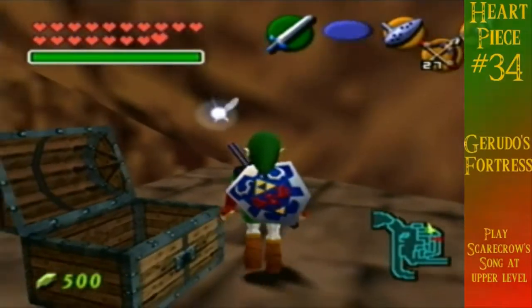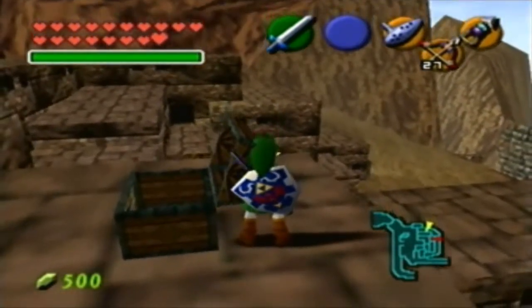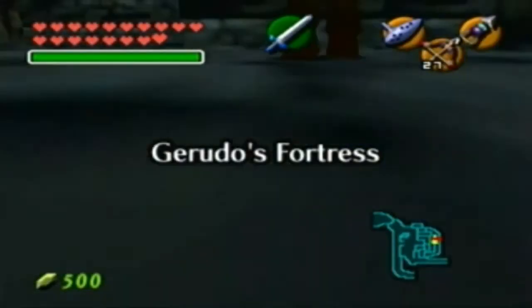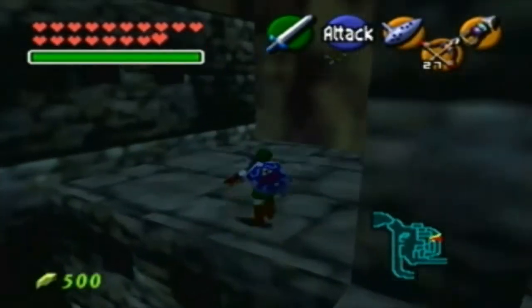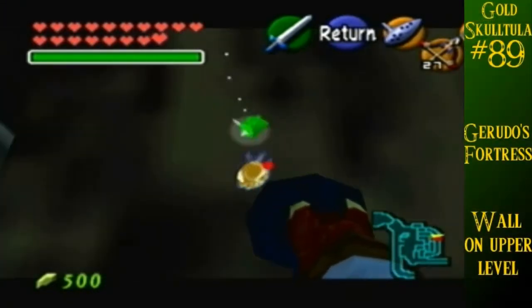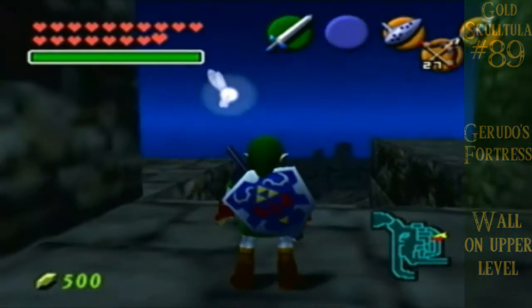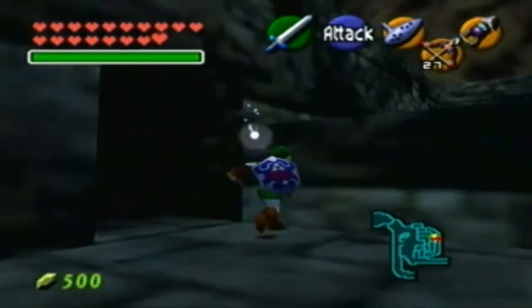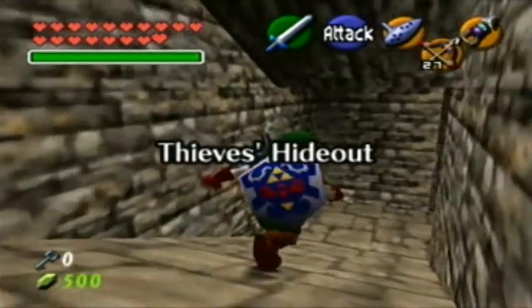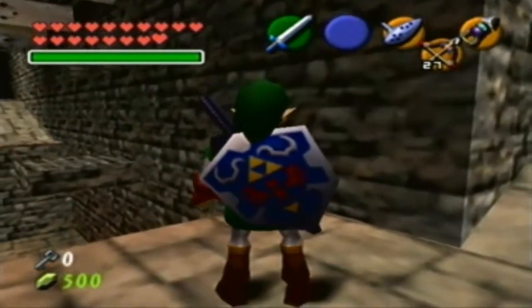I know for sure that right by there a heart piece should be a Skulltula. I think it has to be nighttime for this. If there's a Skulltula right here — let's see if we can make this jump. There we go, and drop off. Very nice. So I'm going to search around for more rooms to save people in. I think I've been through this bit, so yeah — just continue from here. Actually no, I came out of there.